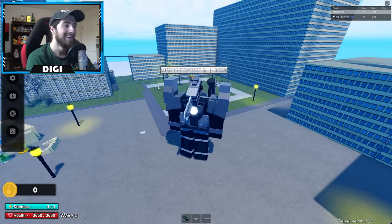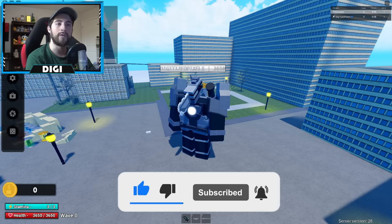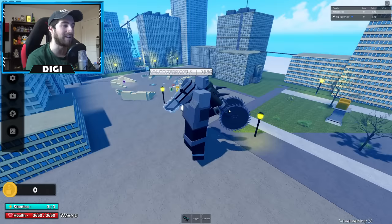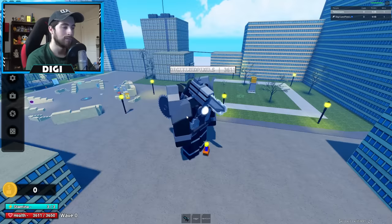All right, here are my abilities: F, Q, and Z. F is Core Block Laser, Q is Hand Saw Blades, and Z is Back Saw Blades. Let's do that again — he becomes chainsaw man! We just did all the attacks at the same time, so you can do combos — that is really nice.